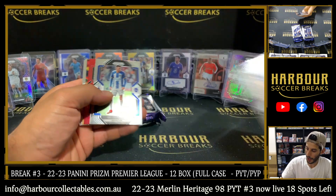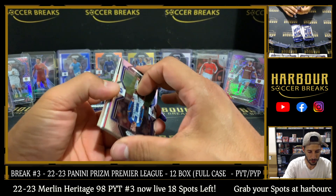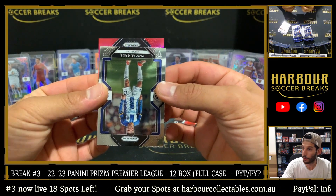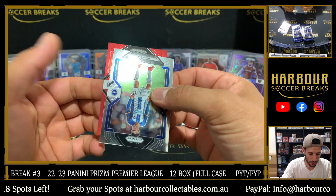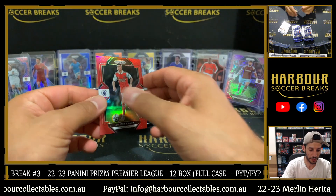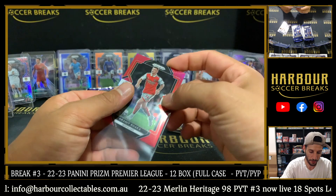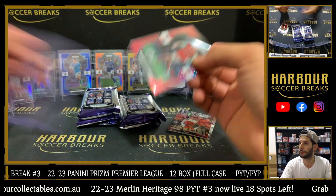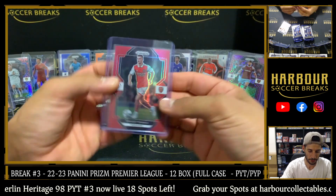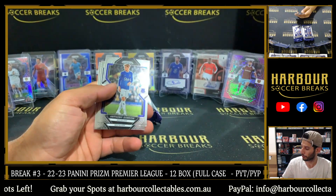We've got some red for Arsenal — red on red, nice. Not a rookie. Who's it going to be? It is Granit Xhaka — I thought we had a Martinelli, 129 of 149. It's Xhaka, sorry — Arsenal others. And behind there we do have Arsenal again: Instant Impact of Emile Smith-Rowe.